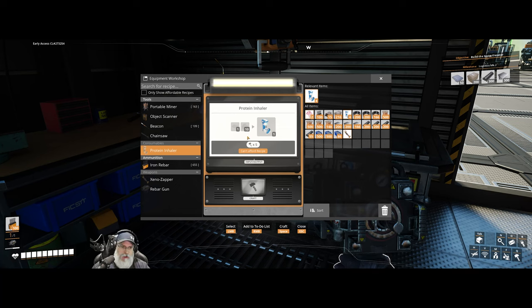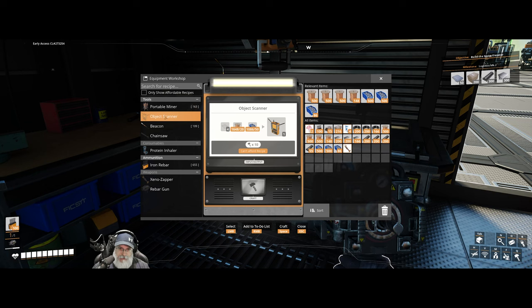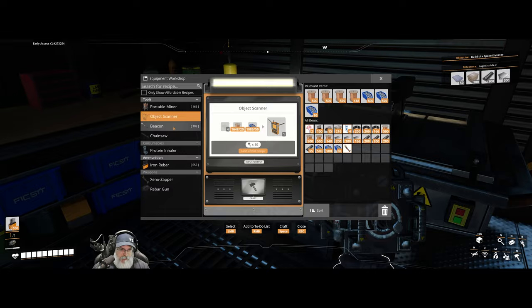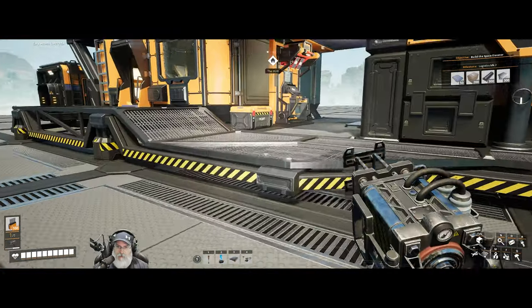That will also allow us to get other resources. Maybe we can come across a yellow slug or even a purple slug. And the object scanner — yes, this will allow us to find things like hard drives, so that would not be a bad idea. We need to make four reinforced plates for that.